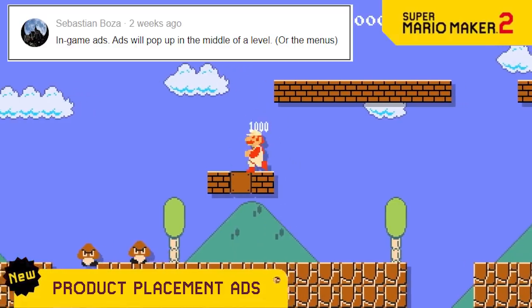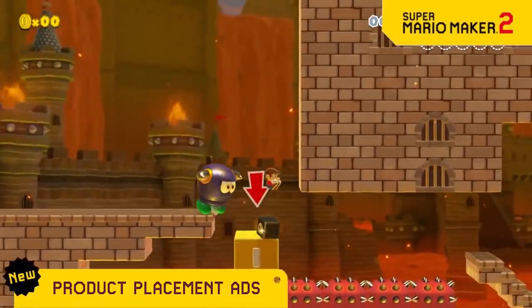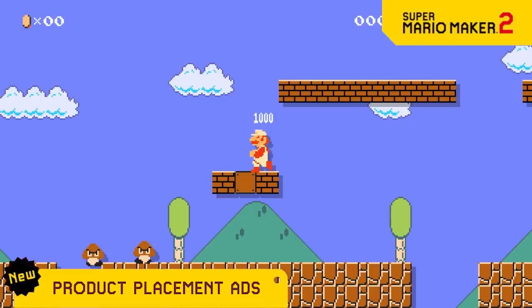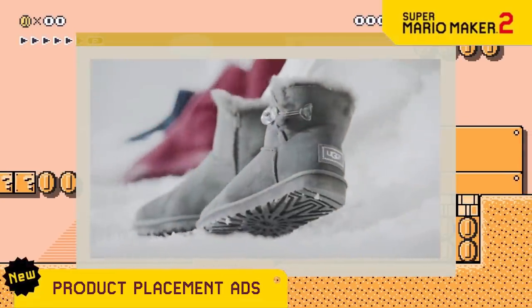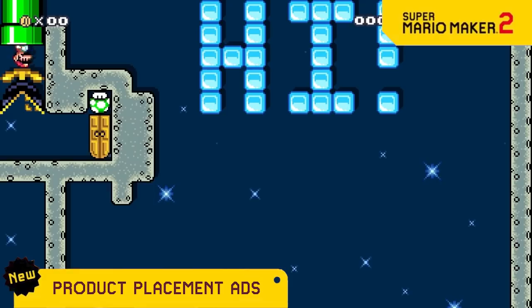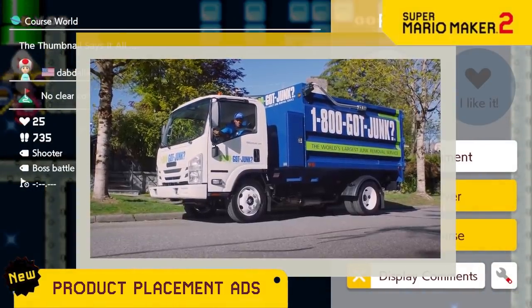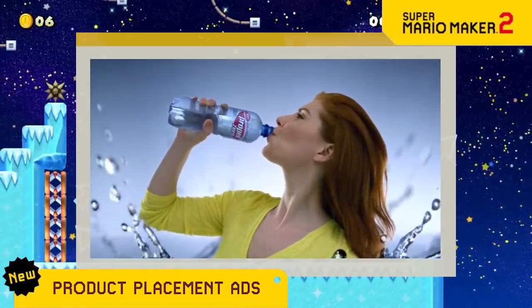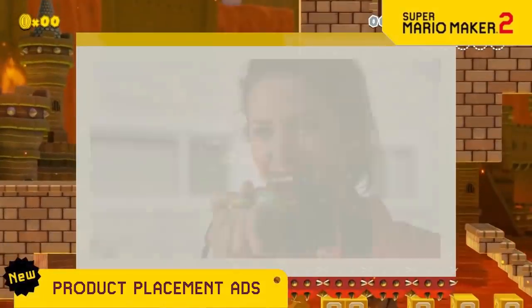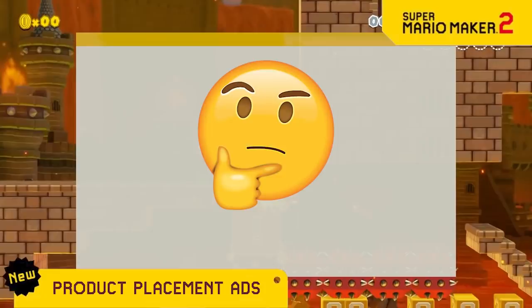We're excited to announce partnerships with lots of companies to bring you product placement ads while you play levels. So now if you get a fire flower you'll get an ad for a flower company. If you equip a boot you'll see an Uggs ad. If you boo a garbage level you'll get an ad for a junk removal service. If you get a propeller power-up you'll enjoy an ad from Propel. And if you get a cannon power-up you'll see an ad from Canon. What other ad companies do you think we should pair with for features in the game? Let us know in the comments!